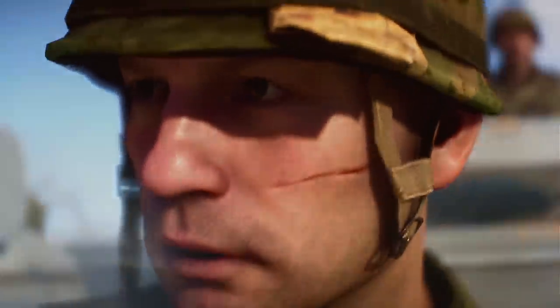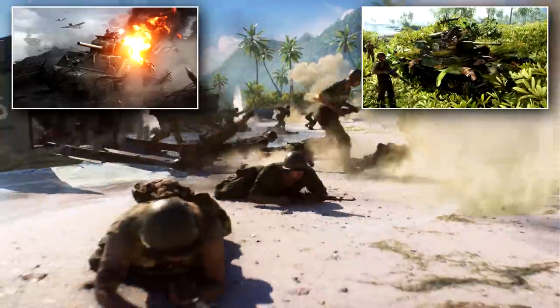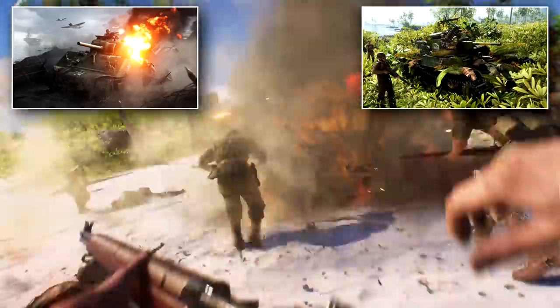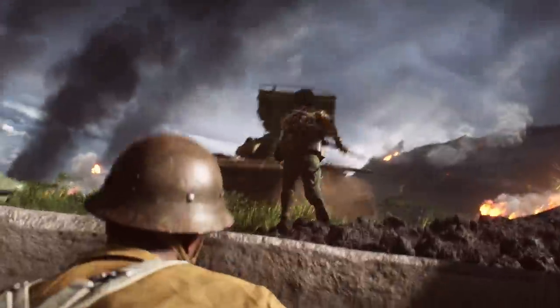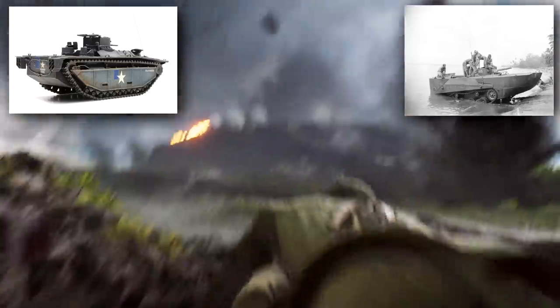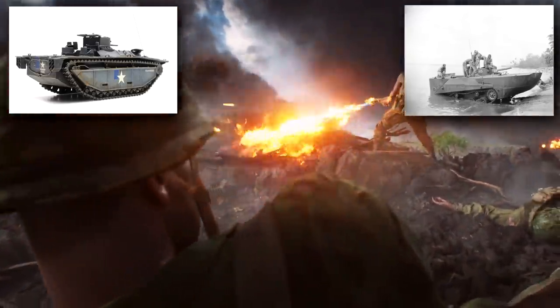Now on to vehicles, which are going to play a big part in the gameplay here. Two brand-new medium tanks come into the game: the M4 Sherman for the Americans and the Type 97 for the Japanese, providing decent armour and speed on both sides for fairly balanced gameplay. DICE is also adding amphibious tanks in the form of the American LVT and the Japanese Kami tanks — both vehicles work in water and on land, so you can take firepower from island to island on the Pacific Storm map.